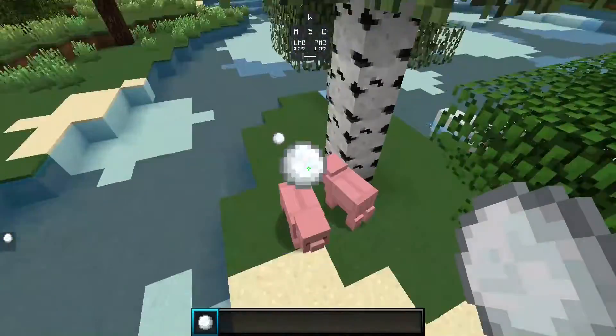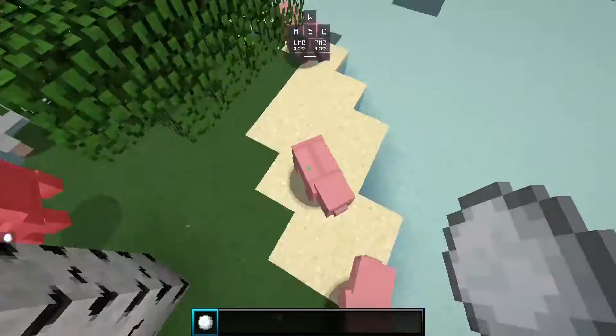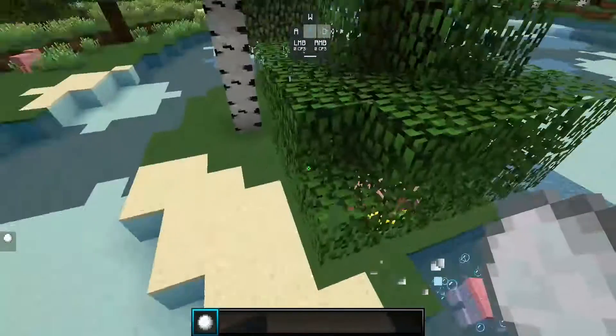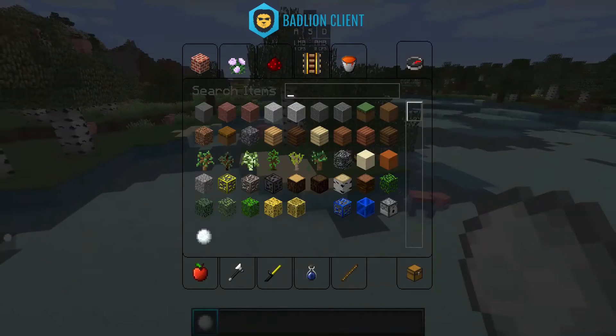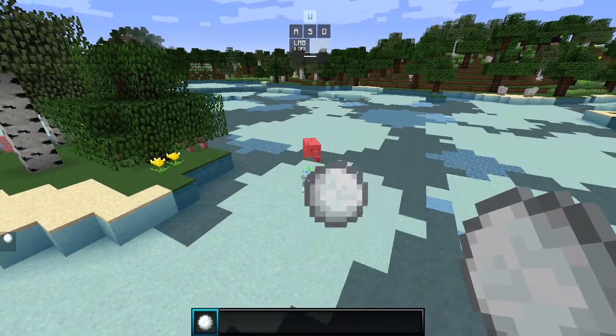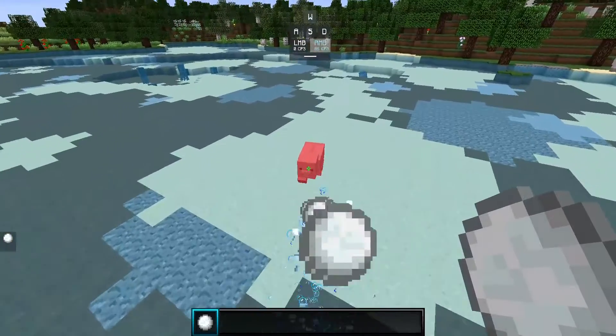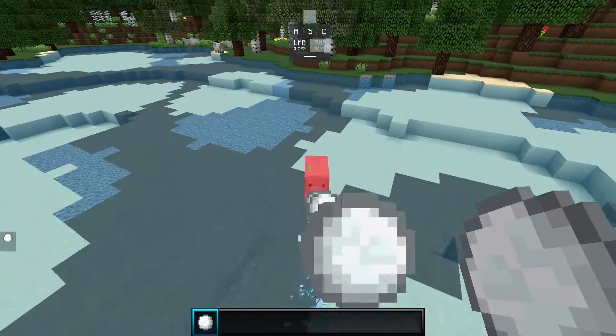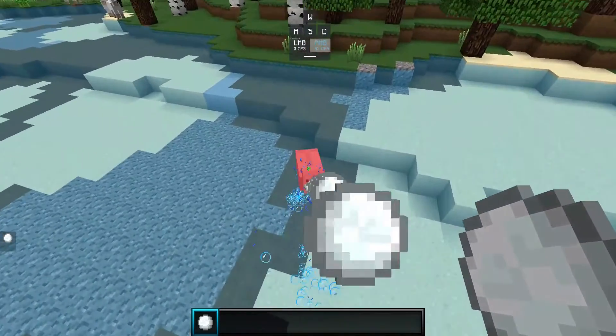The macro allows me to throw snowballs a hundred times per second. See if I can kill the Ender Dragon, see if I can kill the Wither with these snowballs. So let me pull up the macro right now — did some research on how to do this. Look at these snowballs! Come on piggy, why are you not dying?